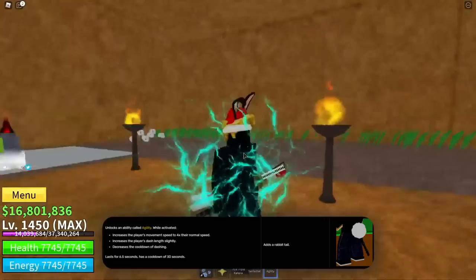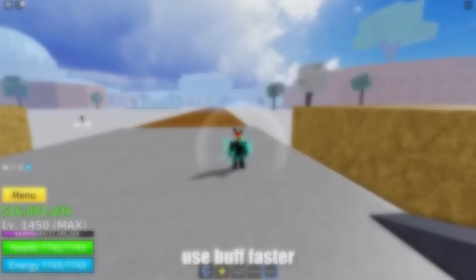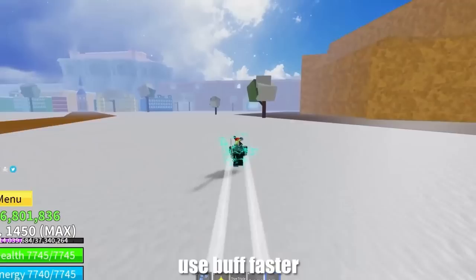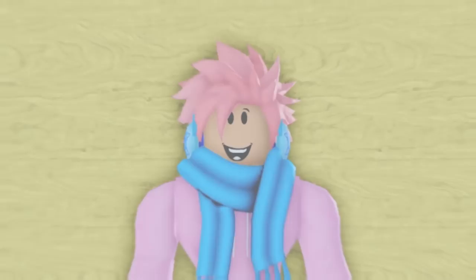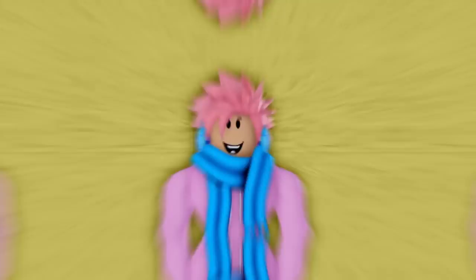Moving on to the Rabbit Race, unlocking V3 gives you an ability called Agility, which boosts movement speed to 4 times normal and also boosts your dash length slightly. It lasts 6.5 seconds but has a 30 second cooldown. The good thing is it literally makes you faster than the Light Fruit's Shining Light ability, making it really good for traveling and chasing. But it doesn't buff anything besides speed and the duration is pretty short.